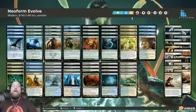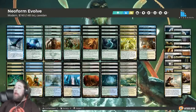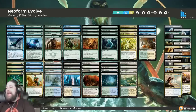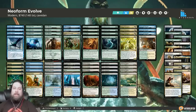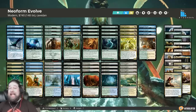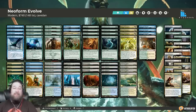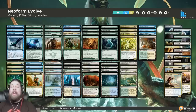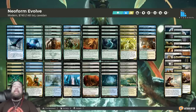So what did we learn this week about Neoform Evolve in Modern? We went three and two in the league - a winning record. We lost to Griselbrand: got killed on turn two and turn three, which is just what Griselbrand does when it has a fast draw and you don't have surgical extraction or the right answers. Our deck doesn't have many answers to it, so chalk that up to variance.